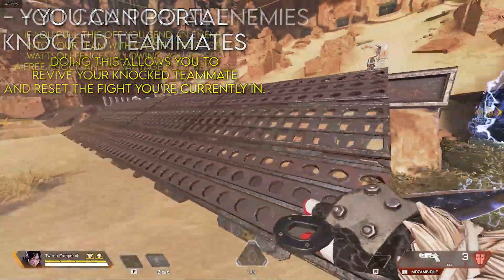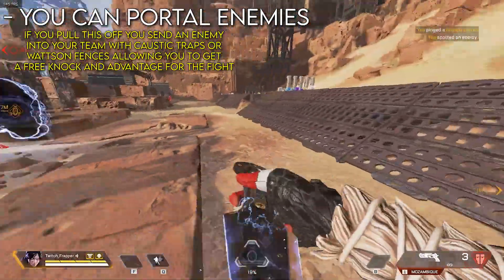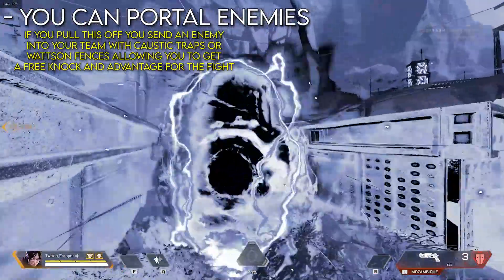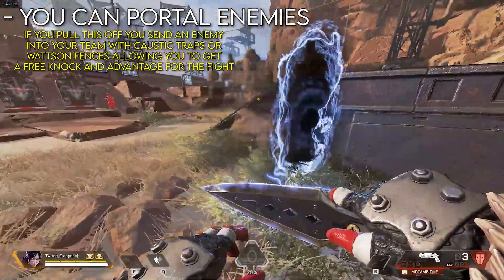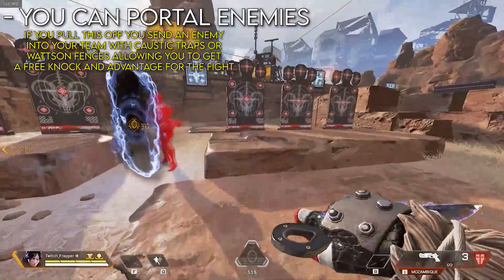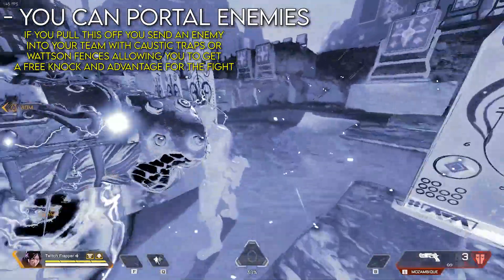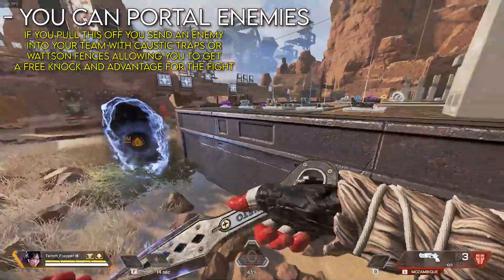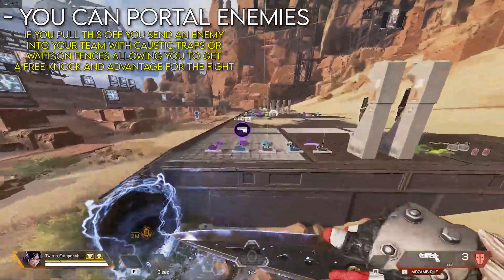Another thing you can do — the same idea — but instead of a teammate, it's an enemy. You can portal toward the enemy, pop the portal in front of his face, he gets sucked in, takes the portal right into your full team, into your Wattson traps or Caustic barrels, and he dies instantly. You can just pop a portal, start running, go into your Q toward them — because in Q you can see enemies — go in front of them, drop your portal, and they're stuck going right into your full team. You can get some free kills like that — it makes it a 3v2 instantly. That's the two-way portal: you can use it for downed teammates and for trapping enemies.